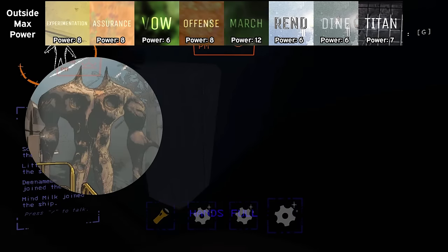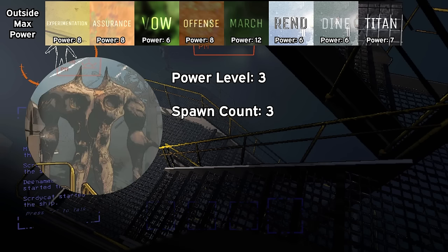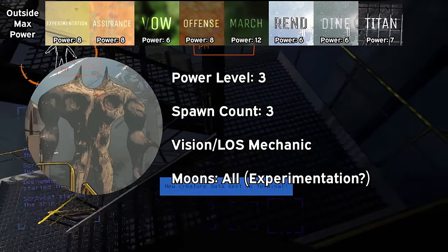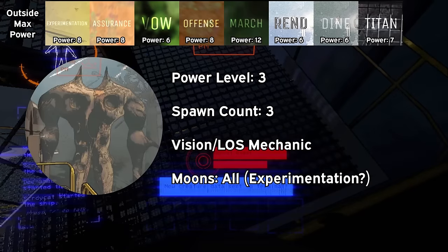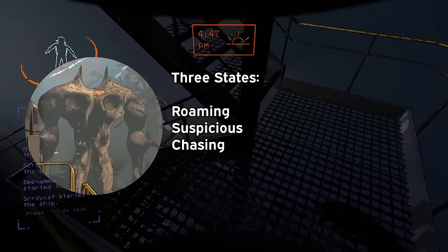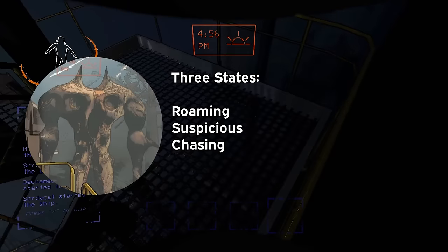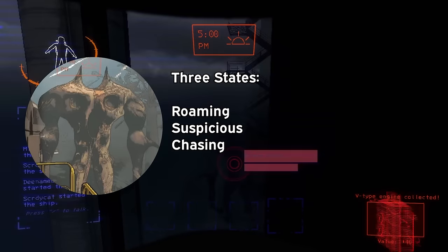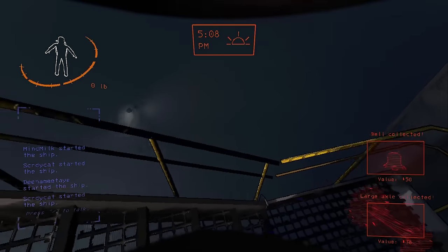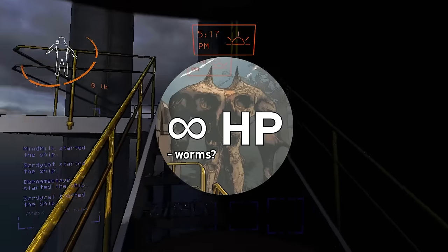Forest giants are the second largest outside enemy and have a power level of 3, with a max spawn count of 3 as well. The way forest giants work is essentially a line-of-sight version of the eyeless dogs. There's a stealth meter mechanic where if you're moving and not crouched, your stealth goes down and you are more visible to the giant. It's also very dependent on your distance from the giant and whether line of sight is broken. The forest giant has a 3-stage aggression pattern — if it becomes suspicious enough, it will stare in your direction for 3 seconds before surveying your area. If it begins chasing you, good luck. I'd rate forest giants at S tier. Each of these previous 3 outside enemies are insta-kills, and the giants are invincible — except to worms apparently.